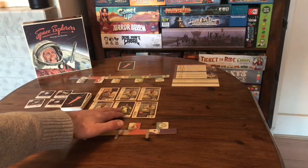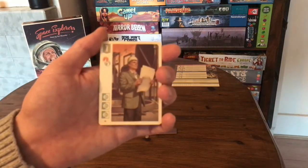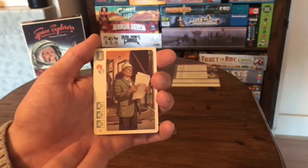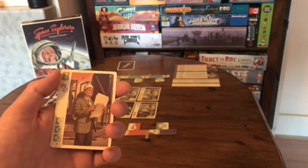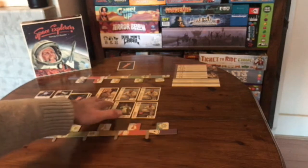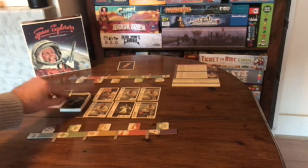If you take a card you can take face up or blind. When you play a card you need to have the resources required to spend for that card, so in this case 4 blue — I don't have 4 blue, I only have 1 of each, so I don't have the ability to play that. What I could do is discard this; discarding a card gets you 2 free resources and then play from here, but I don't want to do that, so I'm going to take the blind from here.